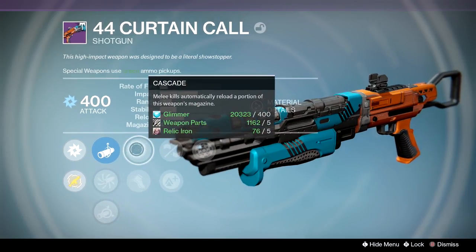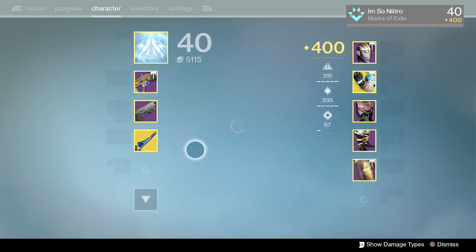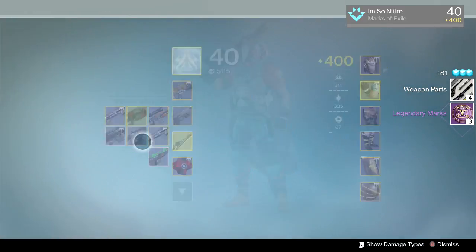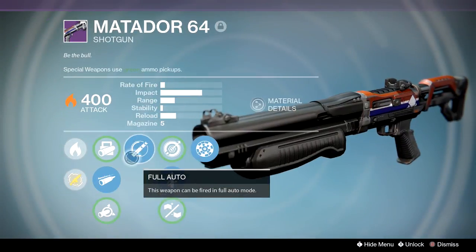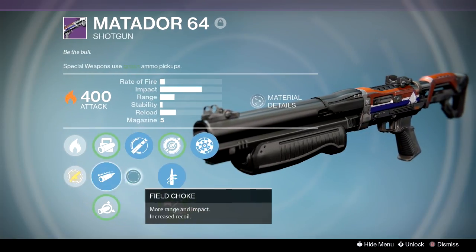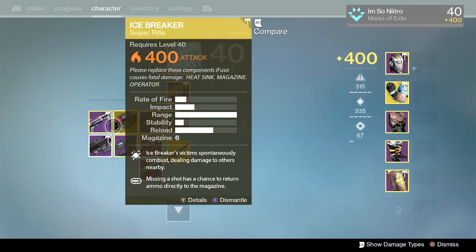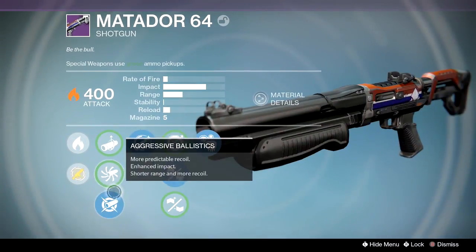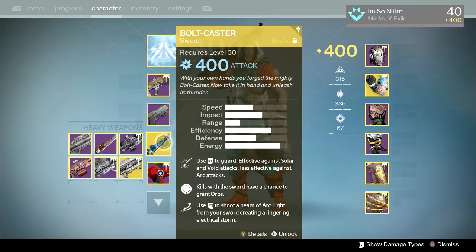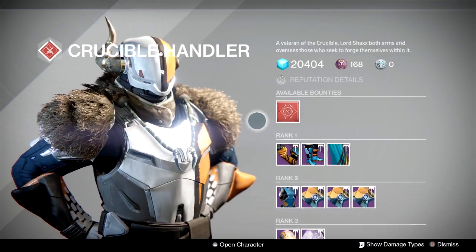Let's check out this 44 Curtain Call — rangefinder, linear compensator, accurized ballistics, soft ballistics, cascade, battle runner, small bore, lightweight, and rangefinder. That's garbage compared to what I already have. I actually got this from a crucible drop — rangefinder, quick draw, full auto. I wish it had a better perk like rifled barrel, but this other one with aggressive, full auto, rifle barrel, and crowd control — both are beautiful. I forgot I didn't get any heavy so we probably didn't rank up in crucible.